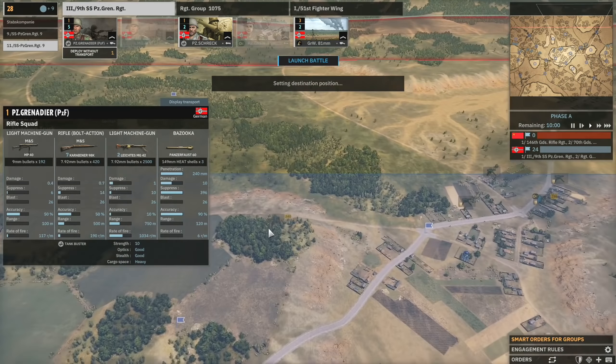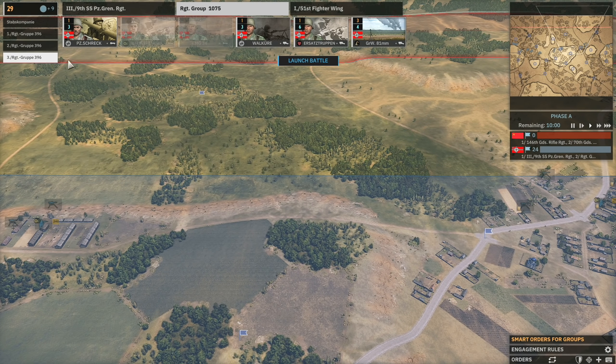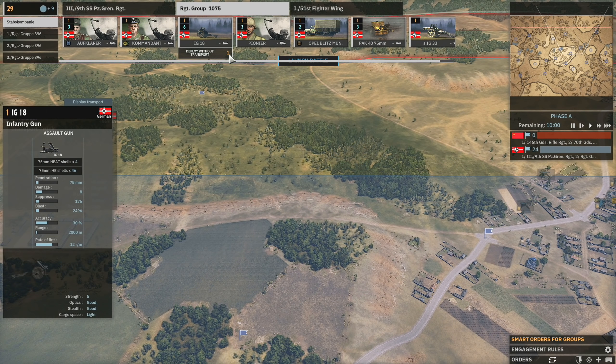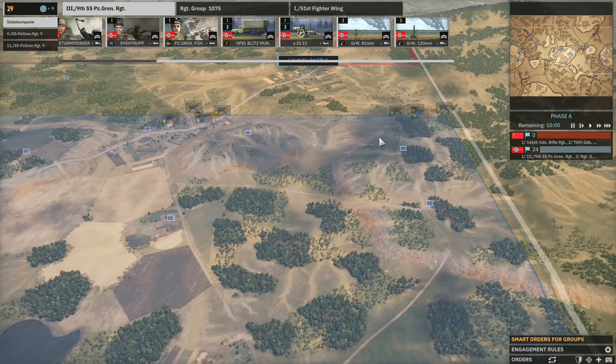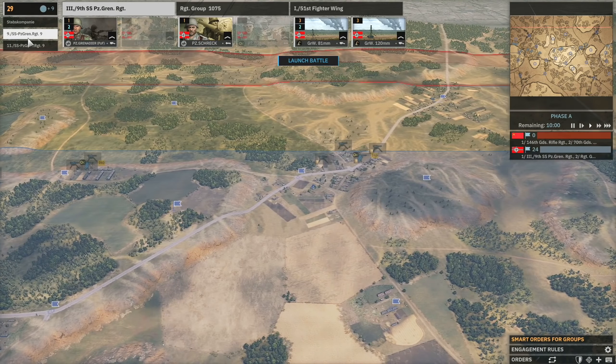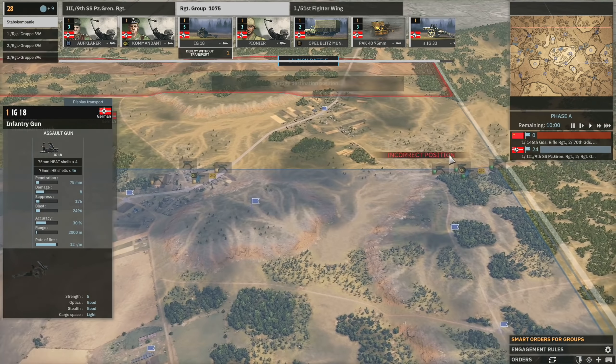Let's add some Panzergrens over here. Could use some more MGs in the middle, but I don't think we have any more. AT guns from the start would be great, but I'm not so sure because they might just get rocketed straight away — though it might be worth the transport snipes. I'm going to have an IG back here. I might put an IG or two up here and give them the Commandant, to provide command for the entire middle section.